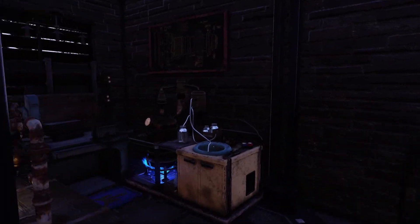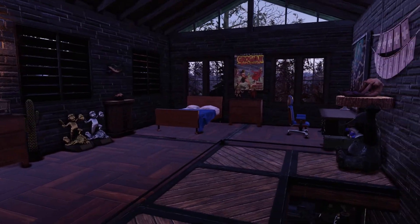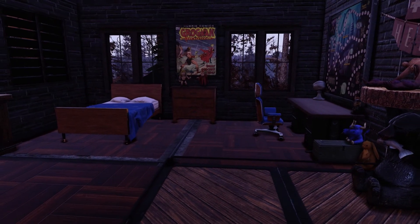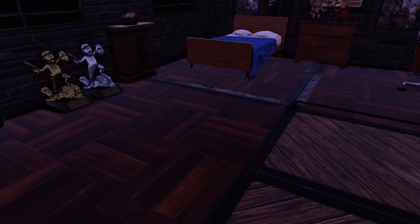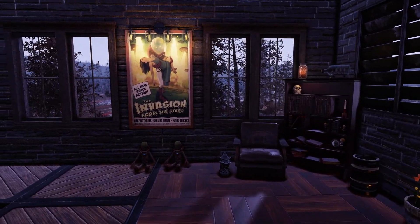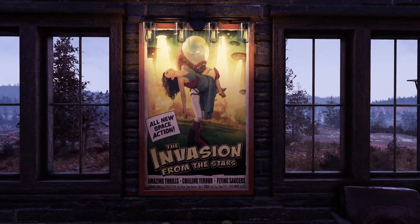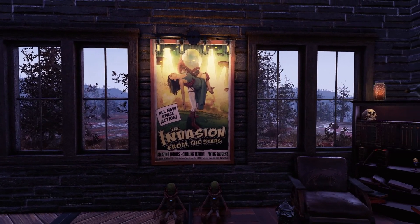Rafting inside here. Upstairs we have the bedroom. I really wish they would make floors to match this stair — they look alright, but it'd be better if they were the same pattern as the stairs. If you have the invasion poster, I'd put these lights on top of it. I think it goes really well together, just because of the UFO light shining down.